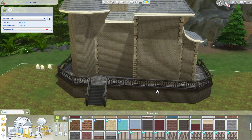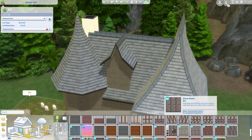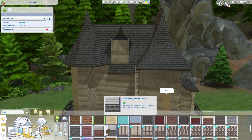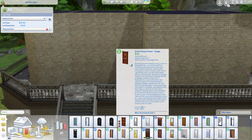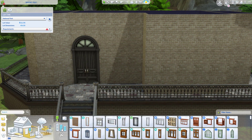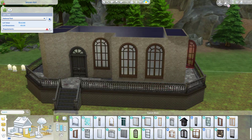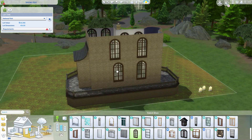I tried to make it so that it would be the kind of place that was actually usable. It's a community lot — I think I listed it under like national park or something. I tried to make it so that your Sims could actually spend a few hours here, so there are a few little stalls and bars and places where you can get something to eat, and a few activity stations. Hopefully it works out okay.